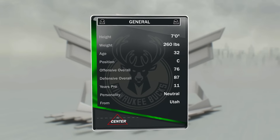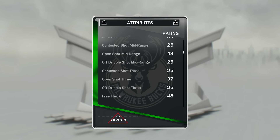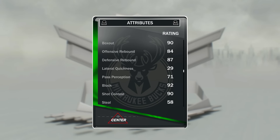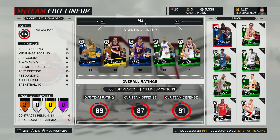At center we've got Andrew Bogut, who I just have for defense and blocking shots — he's seven foot tall. Post hook of 84, I didn't use it that much but it is good. 92 block, 90 shot contest — if you look at that it's incredible. Rebounding: 84 offensive, 87 defensive. On-ball defensive IQ 80, low post defensive IQ 89 — so defensively he's probably as good as you can get.